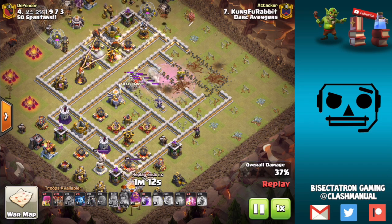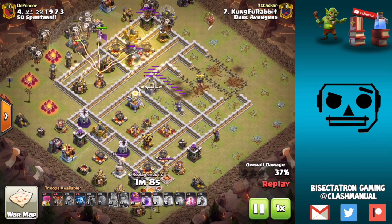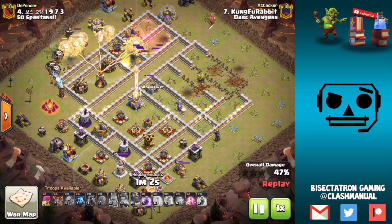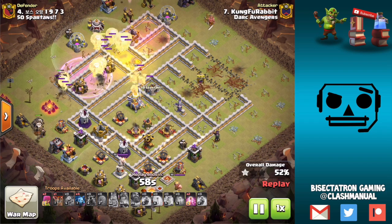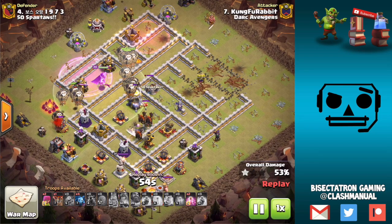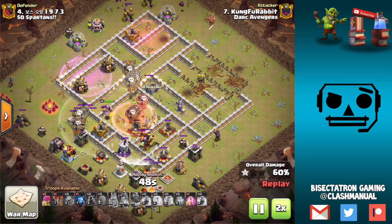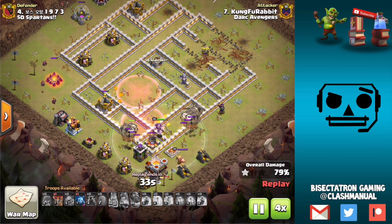The Eagle doesn't actually go down, but the Queen is taken out, which is just as important — probably more important for this attack. The pathing leads directly into the Eagle once the top section of the base has been taken out. A nice early Warden ability just keeps everything up over the Eagle and other defenses, and there are enough balloons on the back end to mop things up. Tons of Lava Hounds still up, spells are down, and the base is crushed — nice attack.